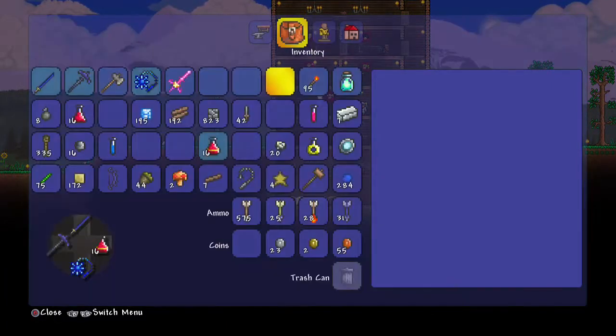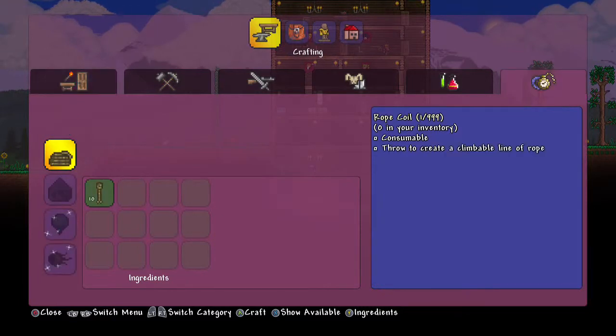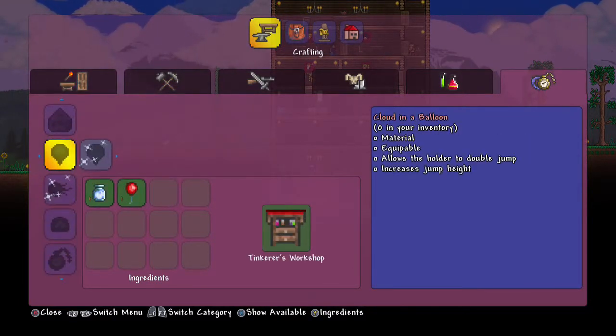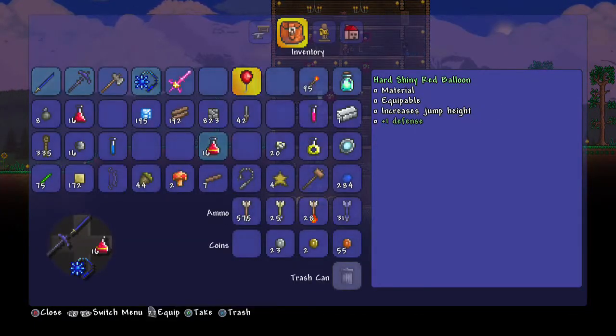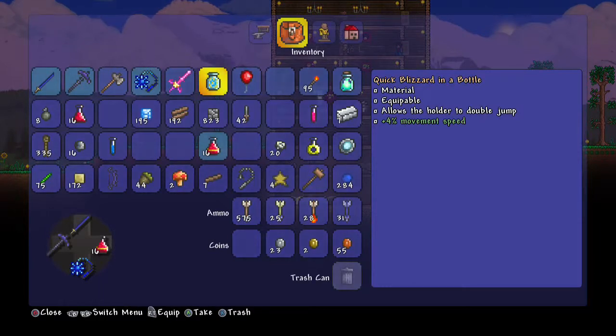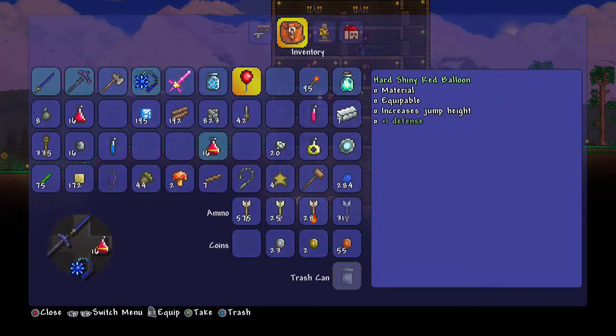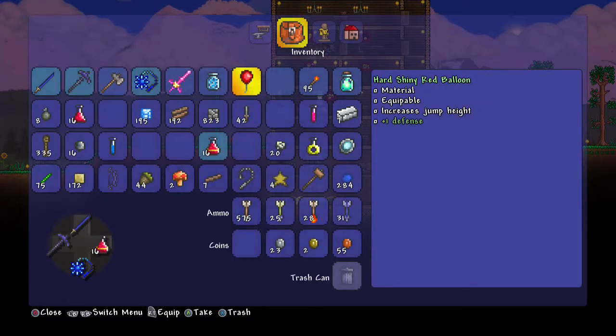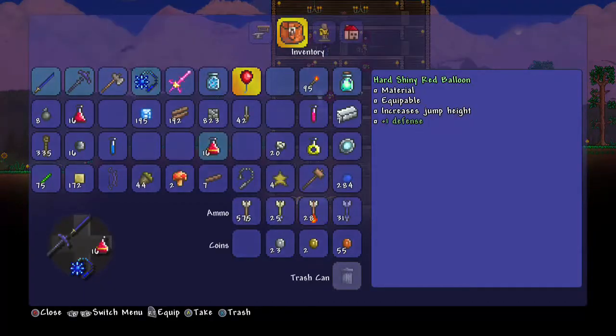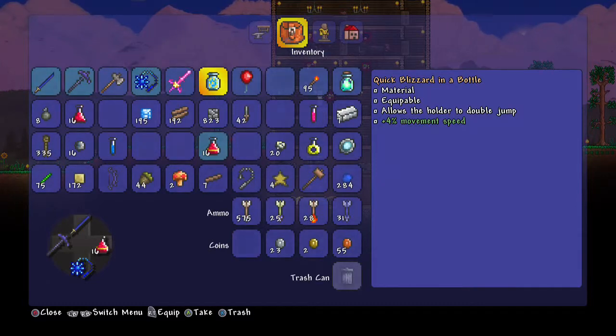Alright, we're down here now. I want to combine these items. Cloud in a Balloon, Blizzard in a Balloon — I have both of these. They have to be in my inventory and not in my gear slots. So let's combine these. This is going to give me the functionality of both: plus 4% movement speed, plus 1 defense, increased jump height, and allows a double jump — all with only one gear slot. There we go: Blizzard in a Balloon. Done.